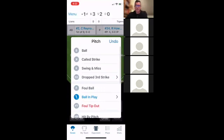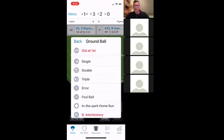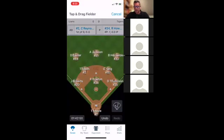Then a ball, a foul ball, another foul ball — this batter is battling tremendously. Now finally the ball gets put into play: a ground ball in the infield. We hit 'Ball in Play.' You can select ground ball or hard ground ball — the difference matters because the system tracks hard-hit balls. A line drive and a hard ground ball count as hard hit balls, while a ground ball, fly ball, or pop fly do not. Let's say it was a ground ball and the runner is out at first.